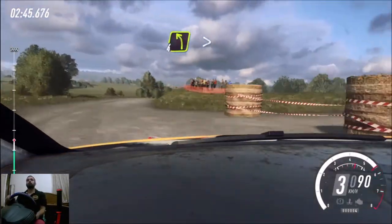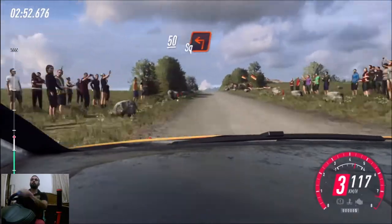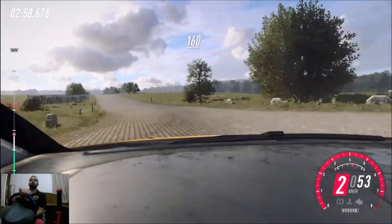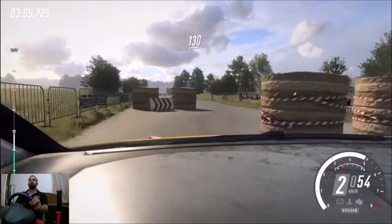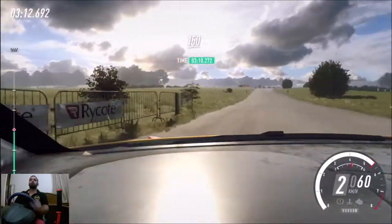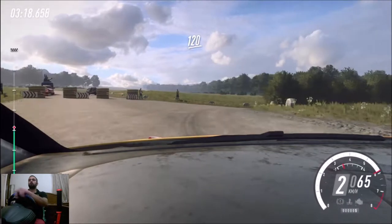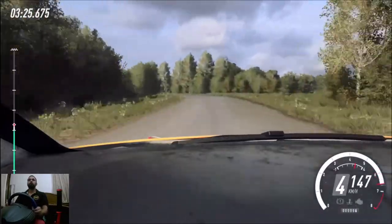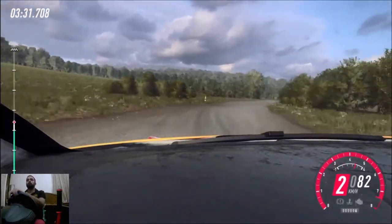4 left, tightens over crest, 50. Keep left over crest, 50. Turn unseen square left, 160. Slow, keep left over crest, to chicane, left entry, 130. Chicane, right entry. 120, 1 left, 150, crest, turn unseen square right, don't cut, 120. 4 left, long, tightens, 150. Turn unseen, 1 right. 20, turn, 20, turn unseen, 1 left.